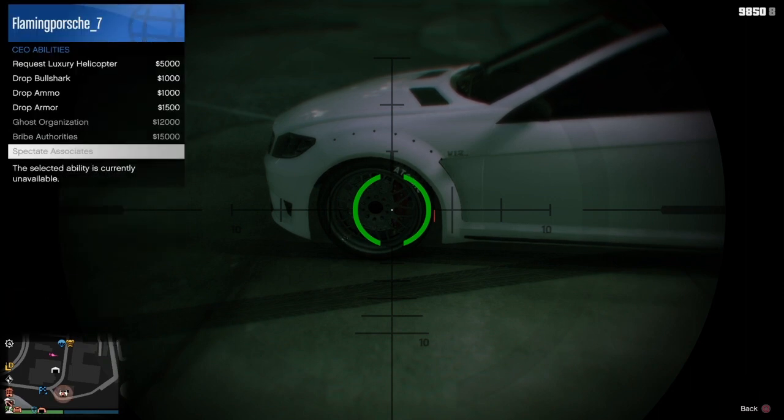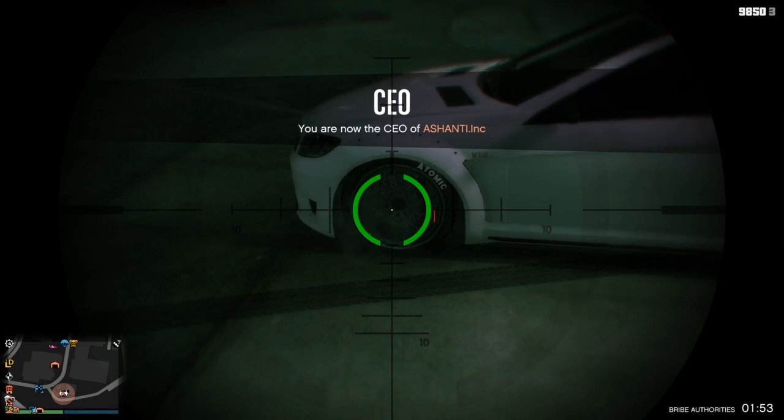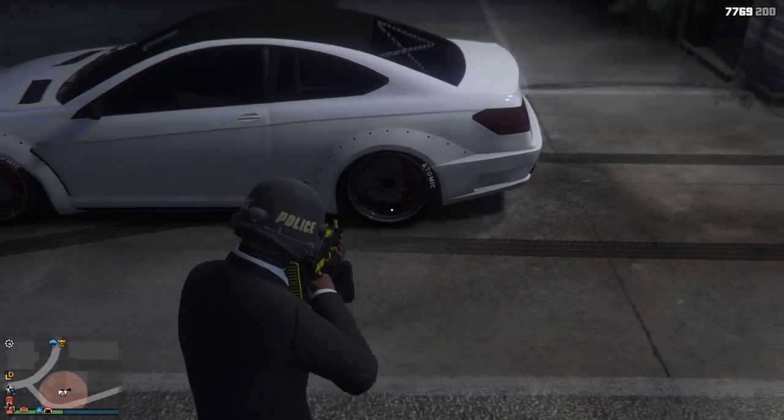You want to get a weapon — I recommend the heavy sniper or combat MG — and shoot the bottom half of the rim on each wheel until the body has dropped two times. You can see it drops once, and there it drops a second time once we empty the clip.